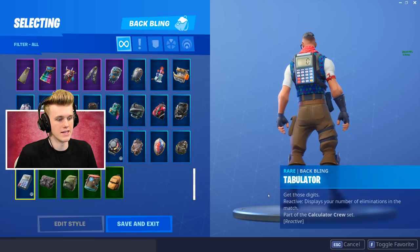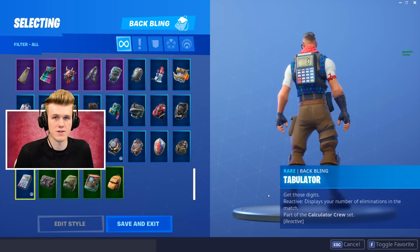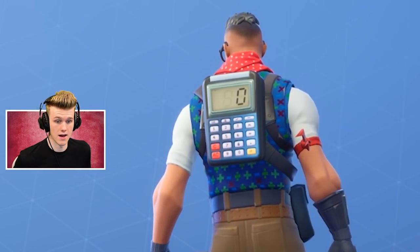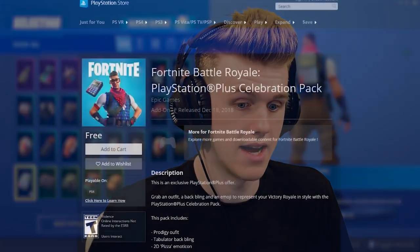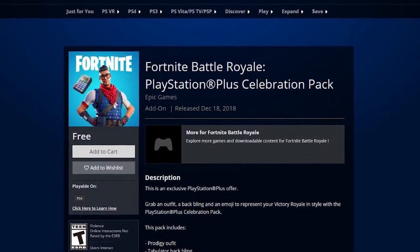The really cool thing about this bad boy is that it's reactive, and just like the Elim backpack, it counts your eliminations and puts it on the back. So previously, this effect was only available via Battle Pass. Elim was like a Battle Pass bonus thing that you got for doing all the challenges. And if you have PlayStation Plus right now, you can claim it as a bundle on PlayStation - that's the paid service to get this.